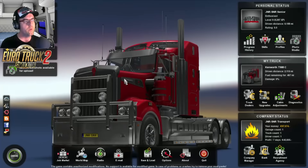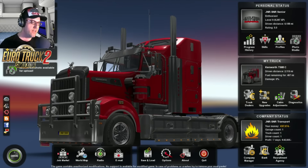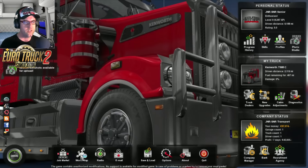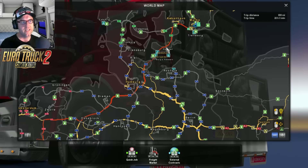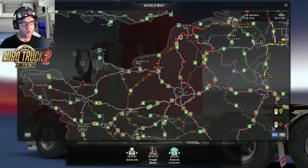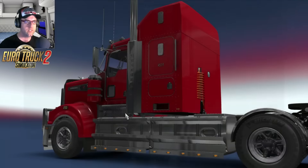Let's go over here and have a look. We are going from Jyvaskyla in Finland to Rouen. We are carrying some tableware — we've done two episodes before this. Let's go to the world map. We are currently in Malmö, where we pulled over for a rest, and we're now going to continue all the way down to Rouen — right there.